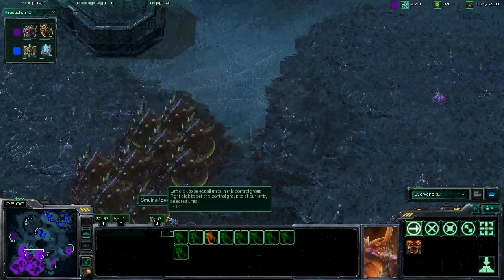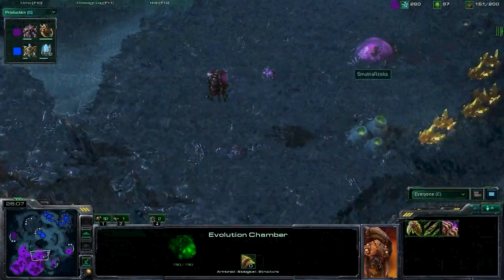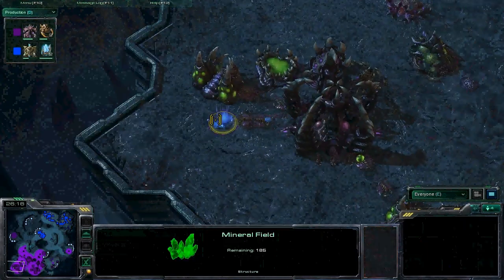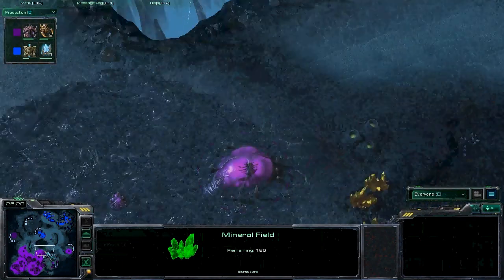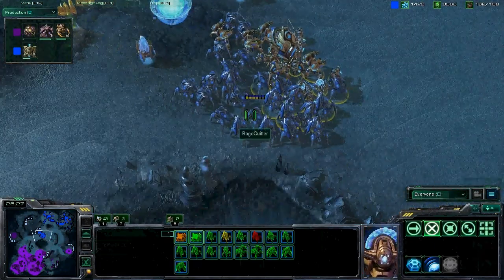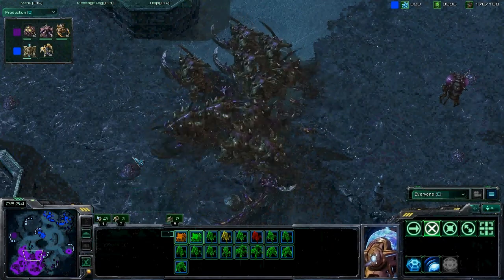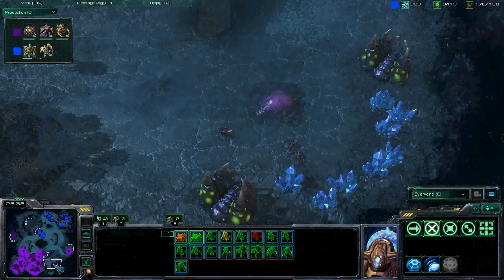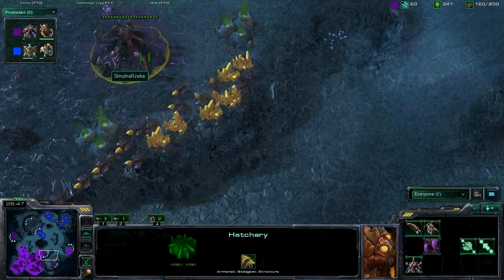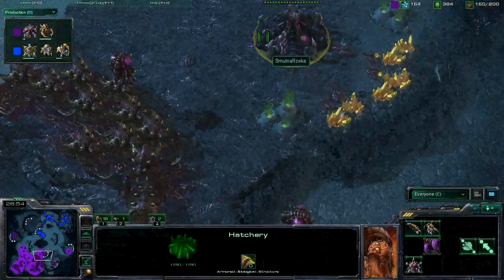Quite a few Ultras out for Smutna — 9 Ultras out, 3 more Ultras on the way. He's not out of this. He does have 185 minerals left, so he is trying to re-secure a third expansion for himself, but he is pretty low on money, while Ragequitter does have some saved up. Kind of at a standstill right now. Ragequitter is trying to get up two mining expansions — it was long-distance mining for a little bit from the gold.